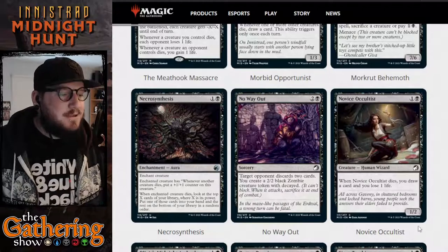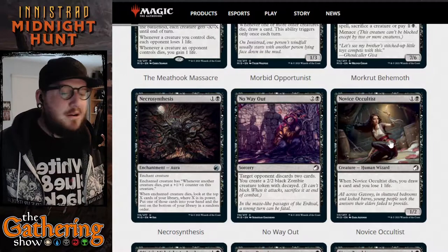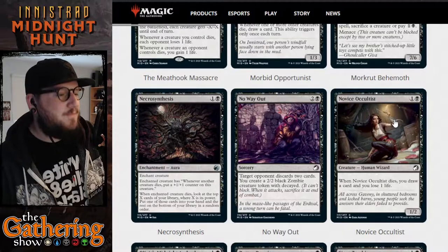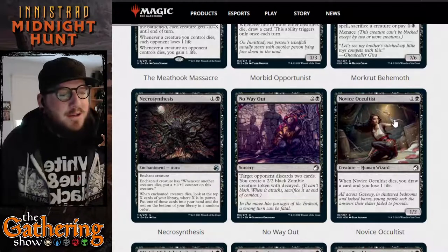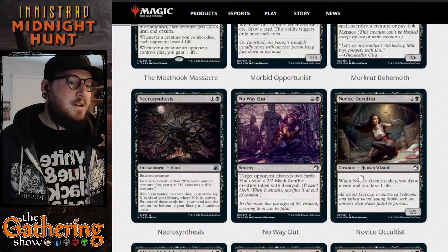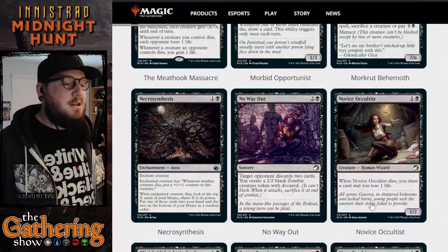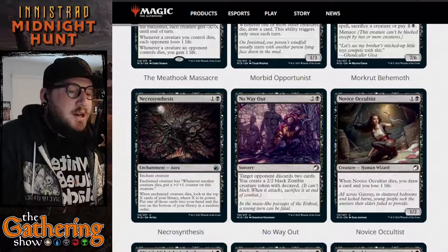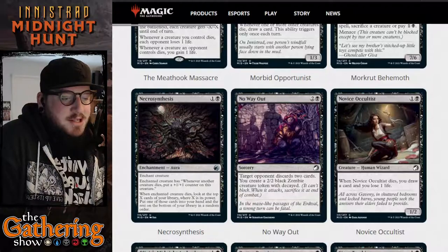The next card is Novice Occultist. For one and a black, you get a 1/2 human wizard. When Novice Occultist dies, you draw a card and lose a life. It's a bit standard — a 1/2 creature you want to die because you get to draw a card, but you do lose a life. I'd pay a life to draw a card almost any time.